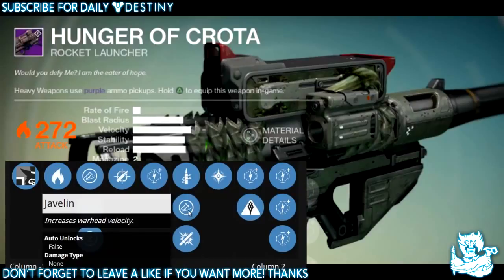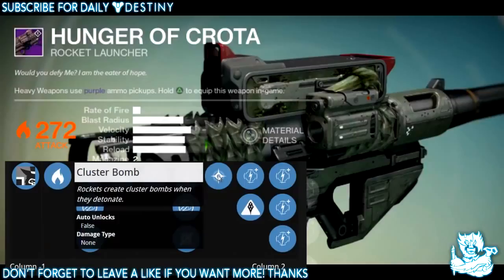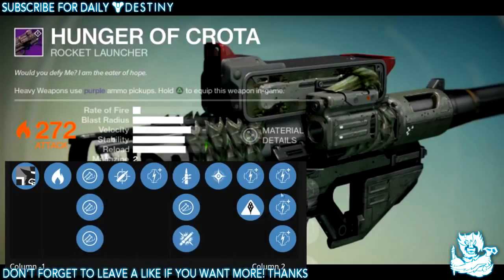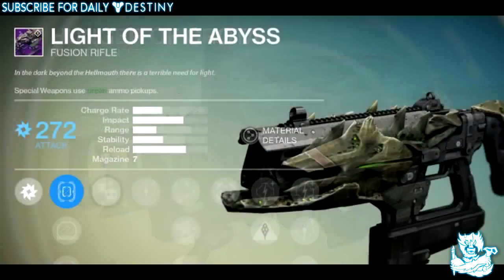Then we have Quick Draw — this weapon can be drawn unbelievably fast. Javelin increases warhead velocity. Heavy Payload increases warhead blast radius. Then Cluster Bomb — rockets create cluster bombs when they detonate, like a firework — badass. And Hive Disruptor — this weapon deals bonus damage to stronger Hive enemies.